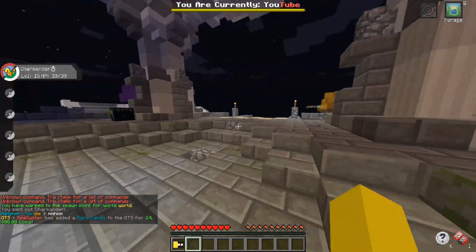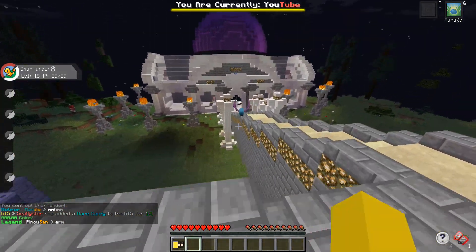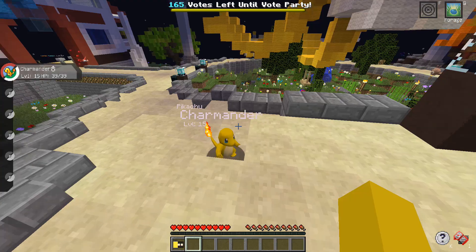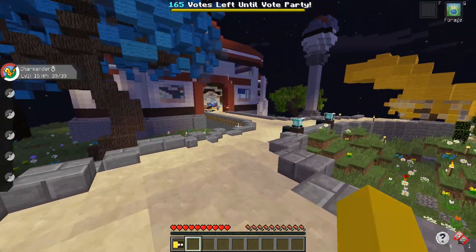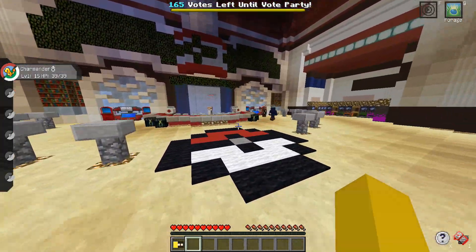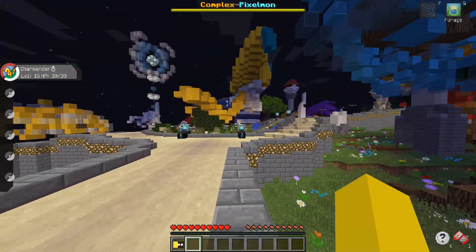I'm going to go ahead and show you the whole spawn here. Alright guys, now we're at the spawn — I just quickly went to spawn and this is what it looks like. It is a little bit laggy. I'm pretty sure that Pokemon is called like a Gobal — I actually don't know what this Pokemon's called, but there is indeed a lot of Pokemon these days. My whole goal is to try and get the most OP Pokemon. I really want to get Mewtwo — he's a pretty OP Pokemon.